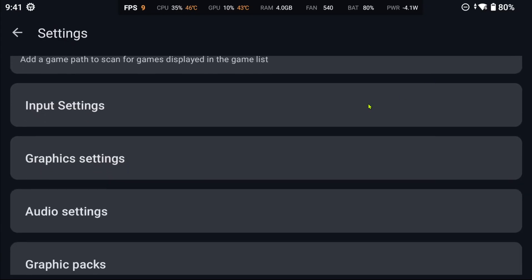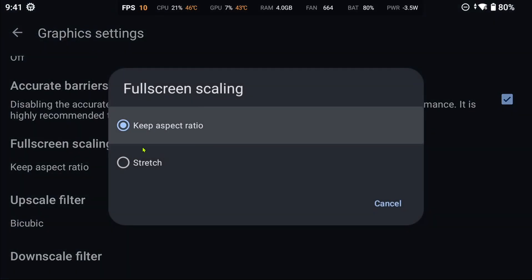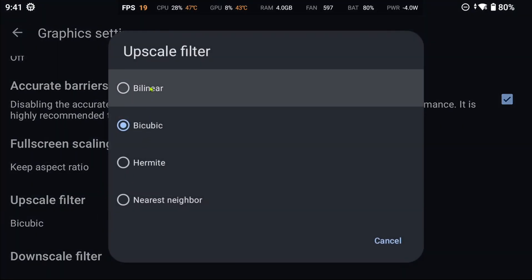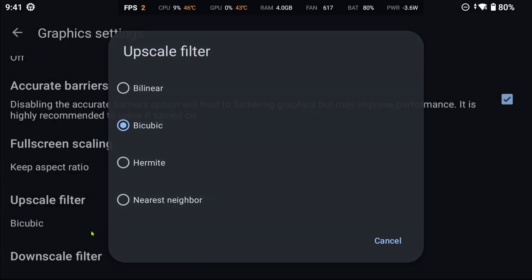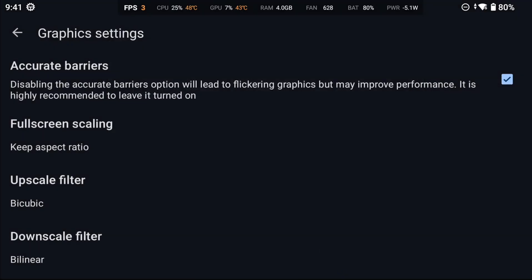Moving on to graphic settings, we see that several new options have been added. Full screen scaling with Keep Aspect Ratio and Stretch as options. Upscale filter with Bilinear, Bicubic, Hermite — I never heard of this one before — and Nearest Neighbor. Lastly, downscale filter with the same options as upscale filter.